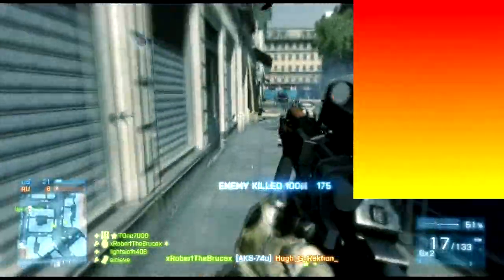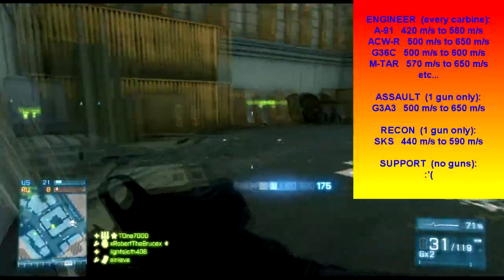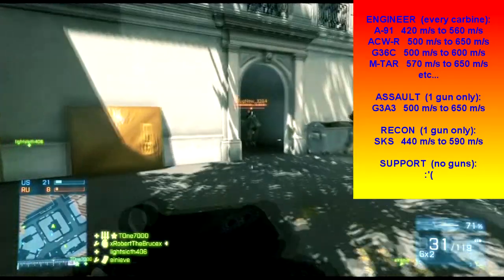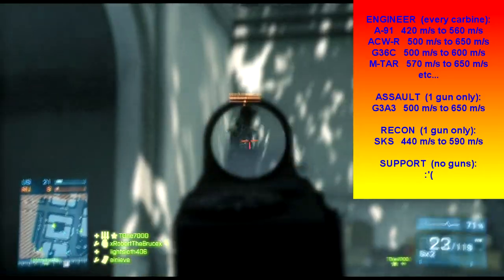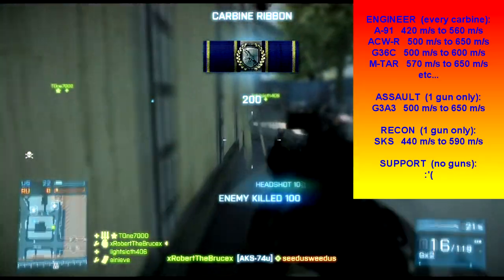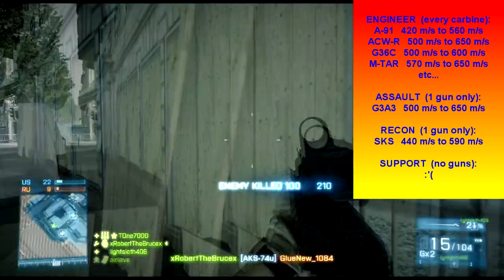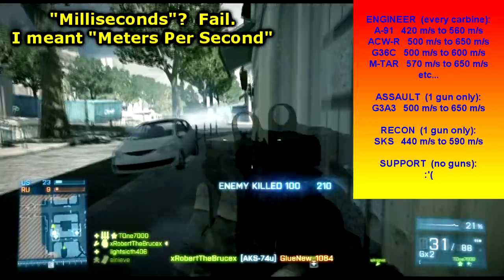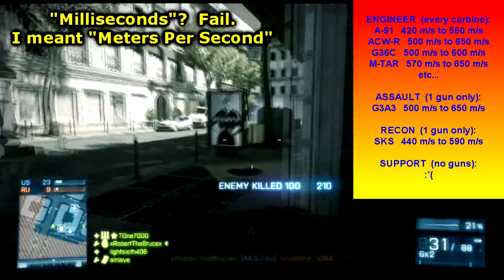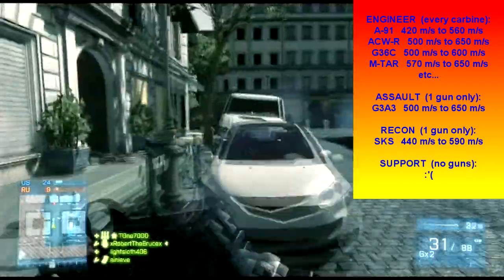In the history of the DICE patches for this game, they also snuck in the fact that with the carbines — basically every engineer gun — it also increases the muzzle velocity. All that means is you get faster traveling bullets, and it's significantly faster, usually 100 to 200 milliseconds faster. So the heavy barrel really becomes a beastly attachment with the carbines.